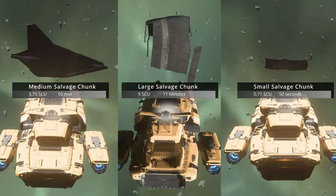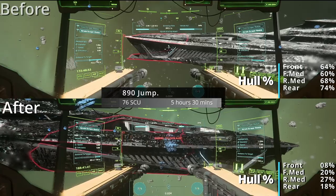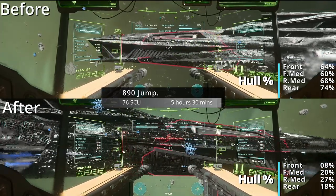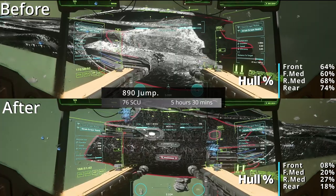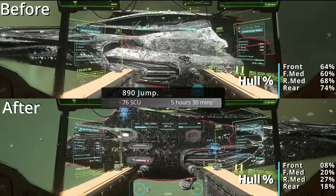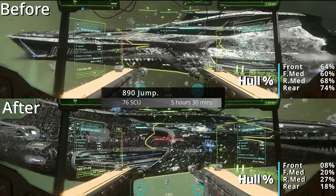Here are the three salvage chunk sizes — small, medium, and large — with the amount of material if salvaged to zero percent hull and the time it takes. The medium chunk is a bit tricky from 9 to 0 percent, taking about two extra minutes for that last bit. This is why I think you should mine large chunks over any other salvage type — salvaging one large chunk and maybe half of another fills your cargo in almost no time at all.